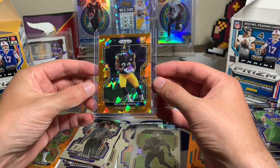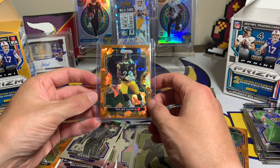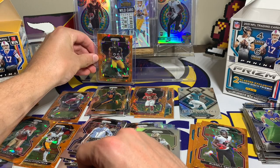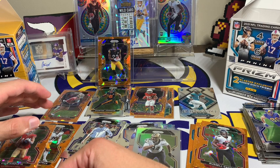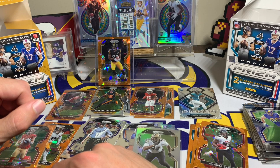These fanatics boxes are hands down the winner. The Naji Harris orange ice rookie is a beautiful-looking card — and if you've been watching the channel you know I love cracked ice cards. Hitting these out of retail is pretty cool, especially when you're supposed to get four or five per box. Rookie-wise, fanatics takes it. I will be opening more Prism blaster boxes in future videos. Thanks so much for watching, have a great rest of your week everyone — see you later!